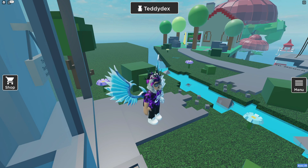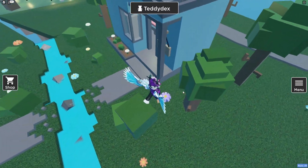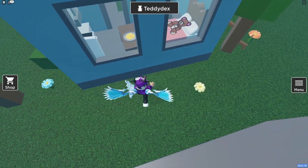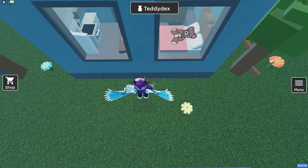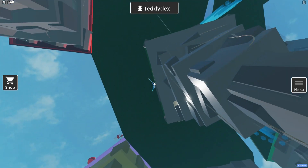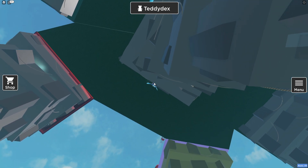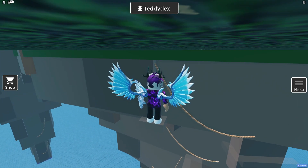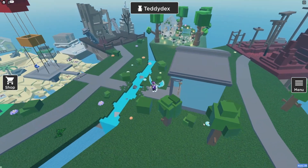I can't do it because I'm terrible at the game, but if you make it to the bottom, there'll be a cube — as long as you touch that cube, you'll be teleported up to the clouds where you can then get the cloud teddy. It might be that cube in the top right over here — touch that and you'll be teleported to the cloud area.